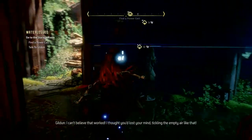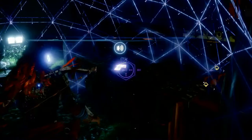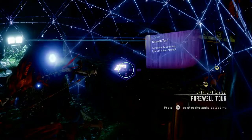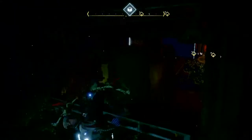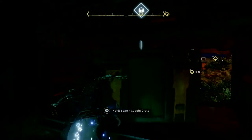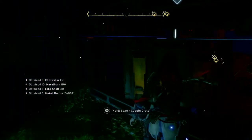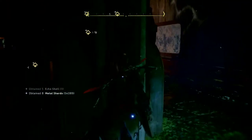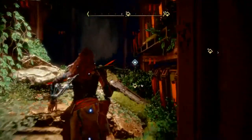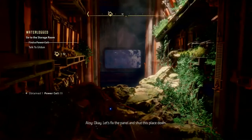Saved. There's a data point there and also a chest. Let's check this supply crate. The pumps are on the left. There's a power cell here. Let's fix the panel and shut this place down. I think there's one more supply chest.